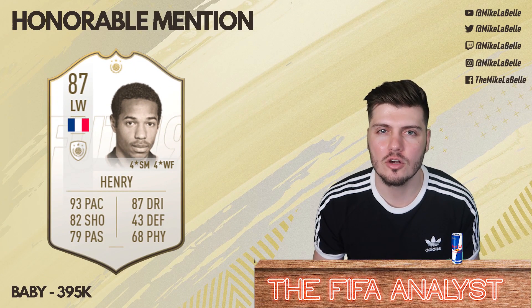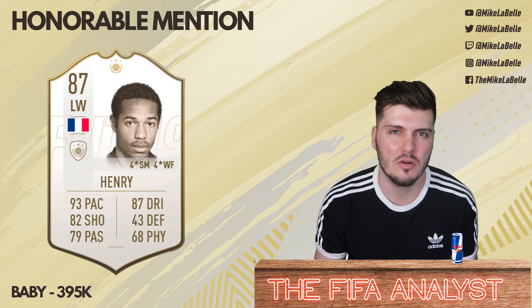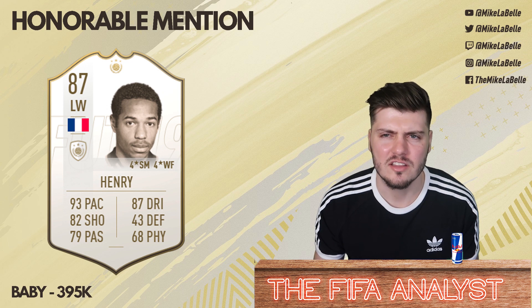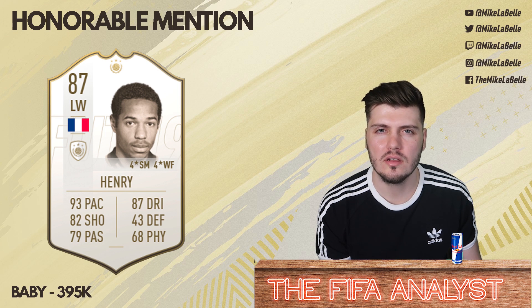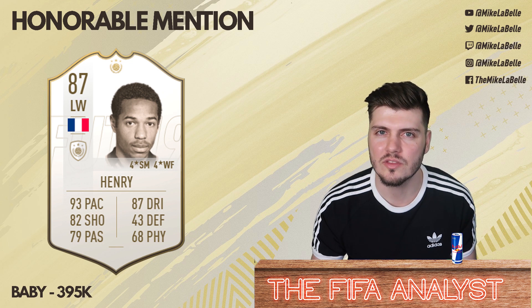Last honorable mention, we've got Baby Henri at about 390,000 coins. A lot of these players may even go a little bit lower. Under 400,000 for any variation of Henri sounds pretty spectacular, but you do get what you pay for — this Henri won't be as good as the middle or the prime. He doesn't have the physical stats, particularly stamina and strength, that deliver at that next level. But if you haven't used many icons and want him in your team, with this title rewarding crosses and tall attacking personnel, he's still a decent option.